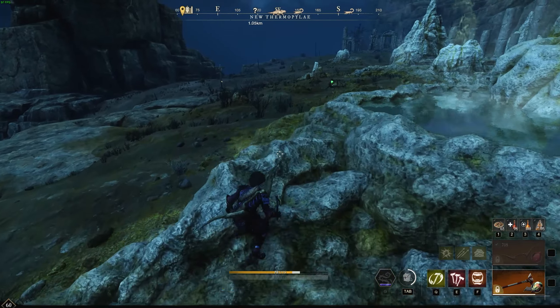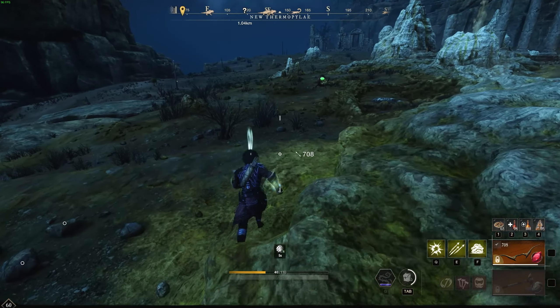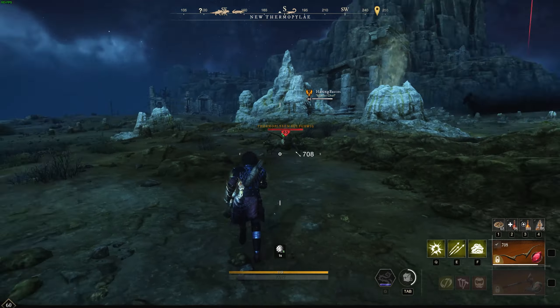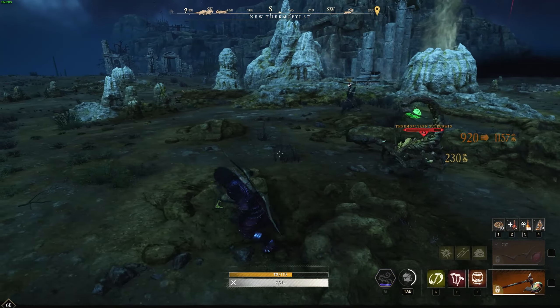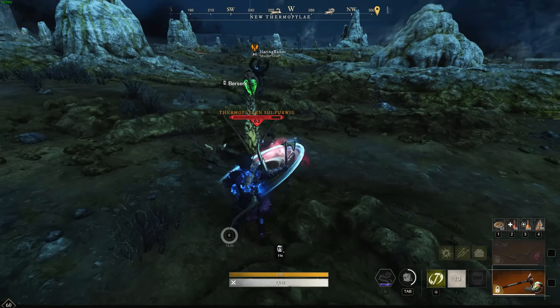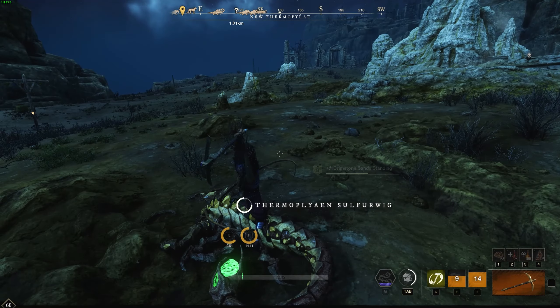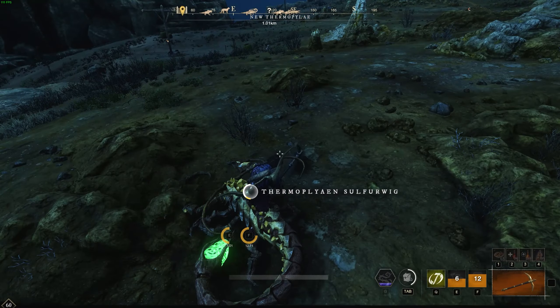Now there's a bit of a method here. You want to have a ranged weapon — whether it's a bow, a musket, or something — and you want to collect as many of these scorpions as you can and destroy them. The reason is you actually get sulfur from these scorpions.